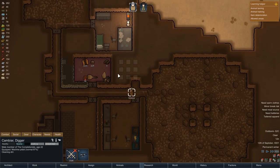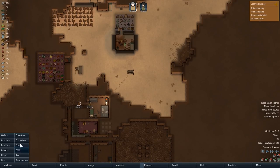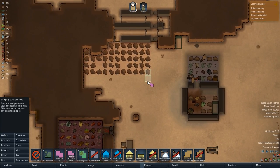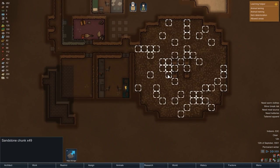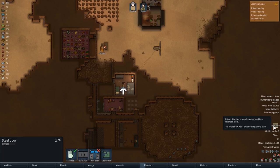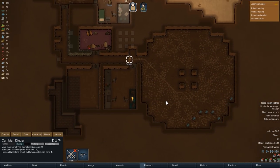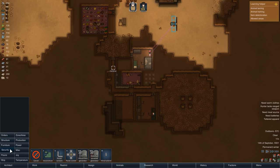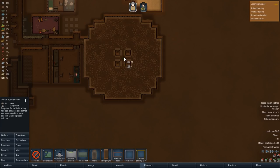We now approach noon of the next day and Kambiar has finished digging — our new storage room is completely mined out, so we can now increase our dumping stockpile and begin hauling. We jump ahead almost two days; the hauling is still not finished and Kalian is once again having a mental break, wandering around without causing harm. It takes Kambiar a further few hours until the storage room is finally emptied out. In the middle of it, we can place the orbital trade beacon, and as you can see, the radius aligns perfectly with the room's outer walls.